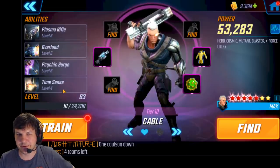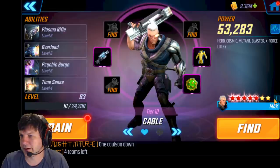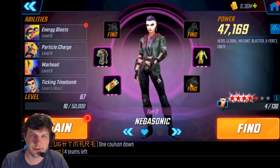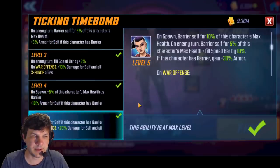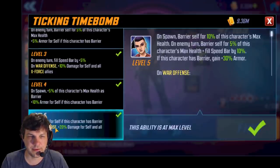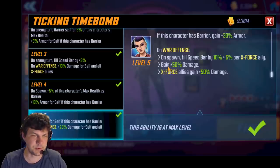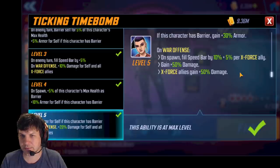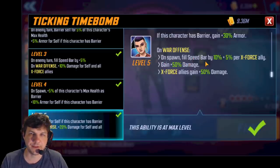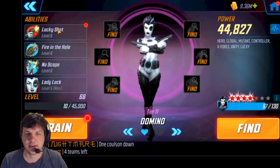Cable has no T4s of course, at least not yet. He's five red, seven gold — really nice — but only level 63 and 53k. Negasonic's passive as a T4 gives more armor and 20% damage to self and all X-Force allies — so in total she's providing a 50% damage boost to the team, which is huge. On spawn she fills the speed bar for X-Force allies. She's a great team player with a lot of synergies.